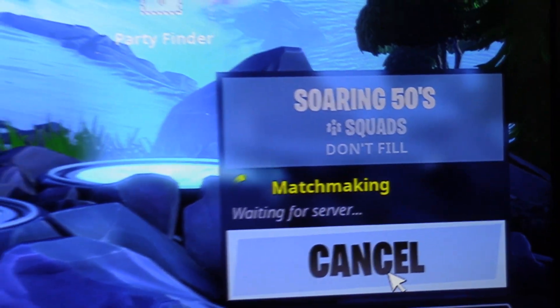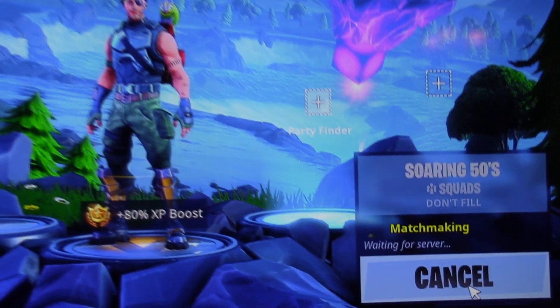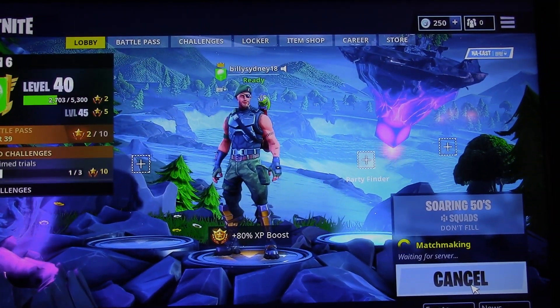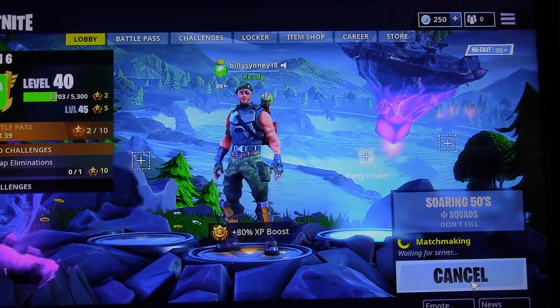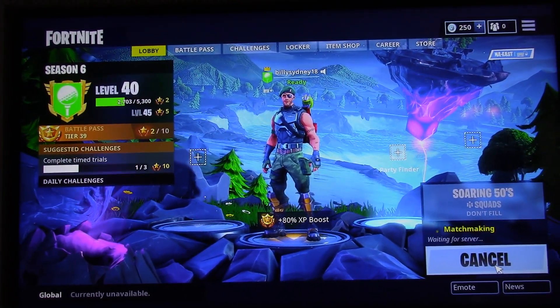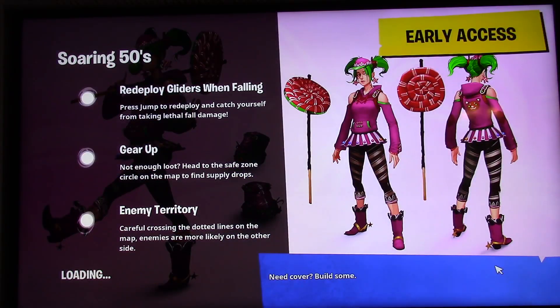You have to do this because right now Epic did not put a selection in the game where you can actually choose to go into mouse and keyboard servers. So you have to trick the game into thinking that you have a mouse and keyboard.